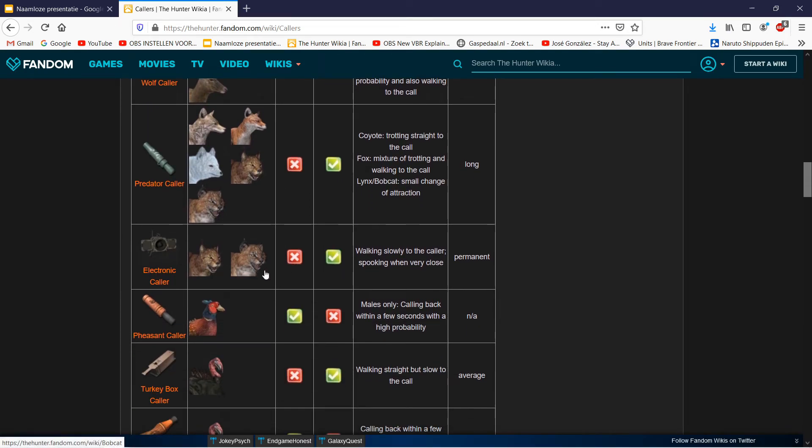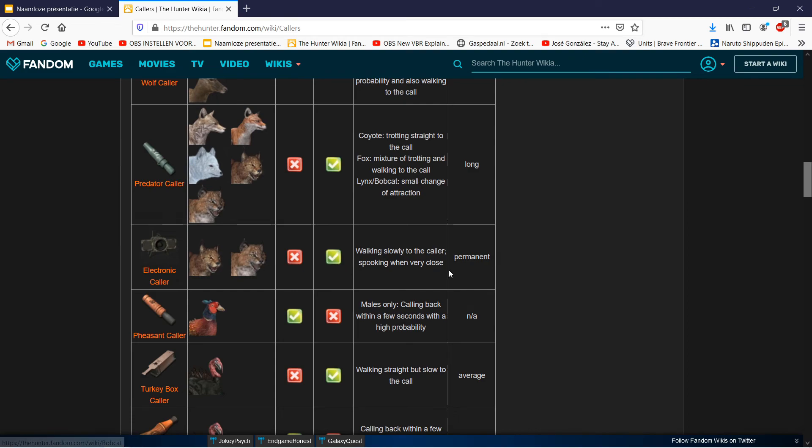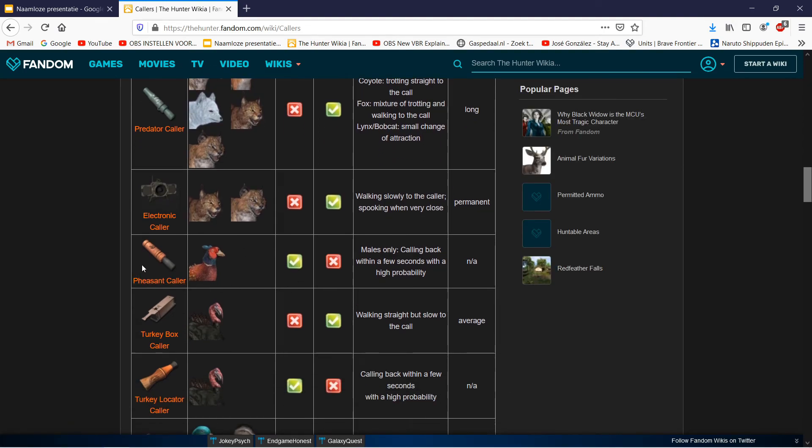The e-caller is a different story - on the wiki it says permanent, so you turn it on or off and while it's on it keeps attracting. Animals walk slowly to the caller but spook when very close. Note that this wiki page is a bit outdated because nowadays the normal callers can also attract some of the same species. Grey wolves are also attracted to the e-caller but you have to buy the add-on.